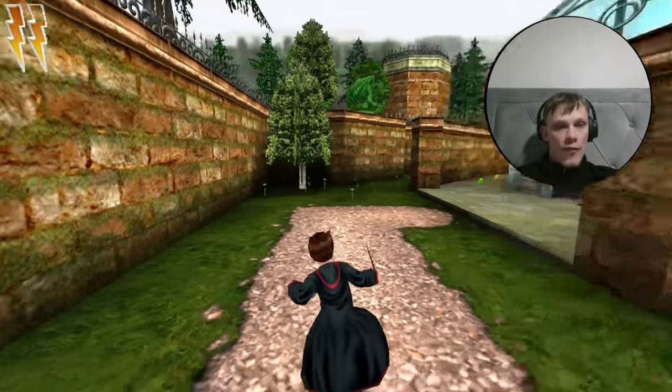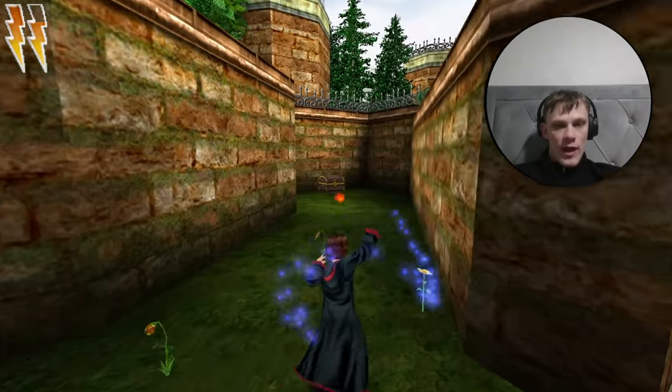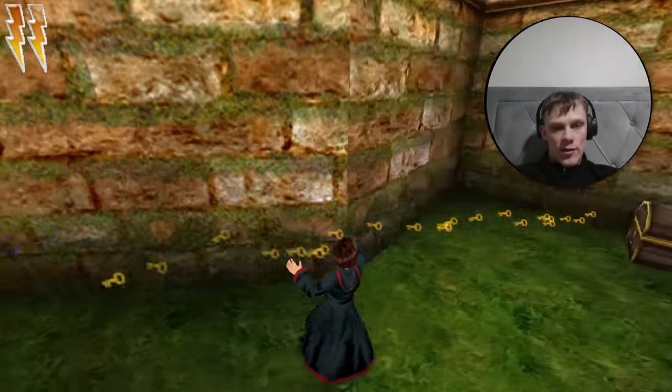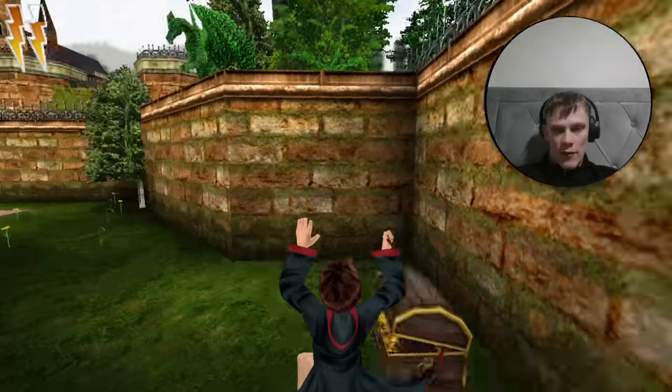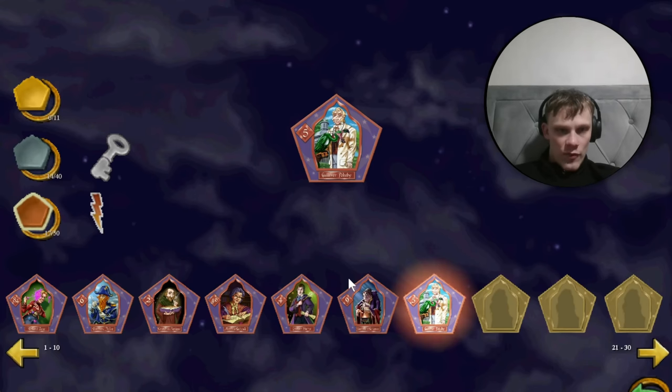Here we are outside the Herbology class. Don't go inside — we need to come down here towards this chest. There's another wizard card. Out pops Gulliver Pokeby, a crazy bird guy with a crazy weird nose. Lovely jubbly. There are only three more to the 20-card mark where we get another health bar.